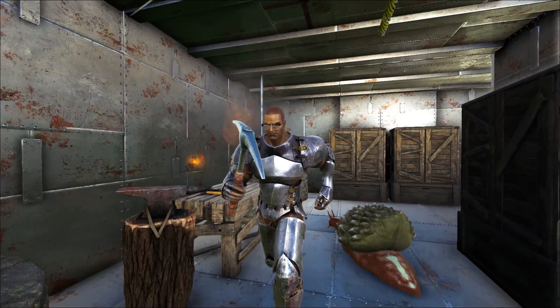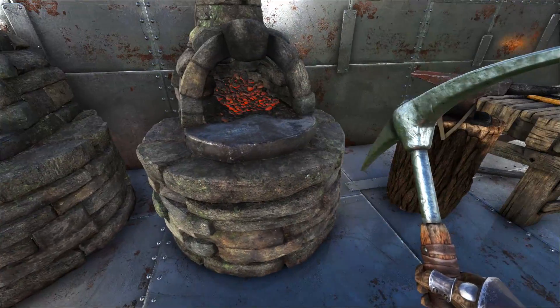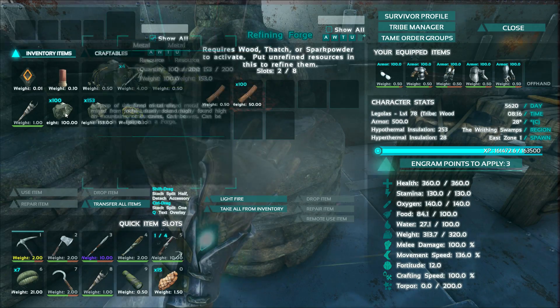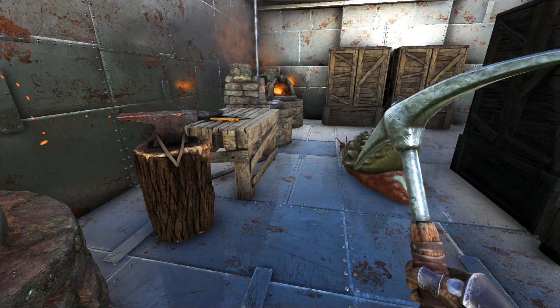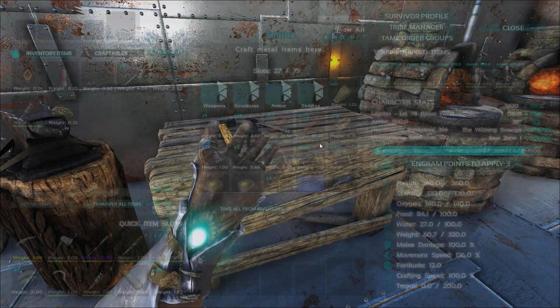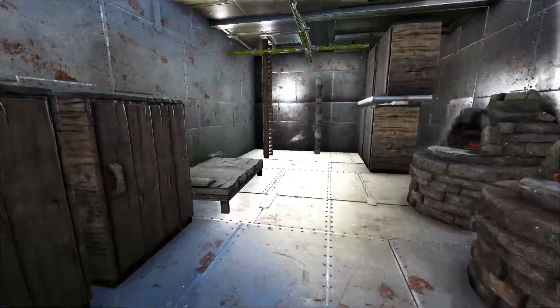Welcome back to Get Jacked. Today we're continuing on the official server. I'm a little weighed down — it's funny I can walk in slow motion just because I'm heavy. Anyway, what we're going to be doing is fortifying this upper area. That hatch frame is kind of a weak point.